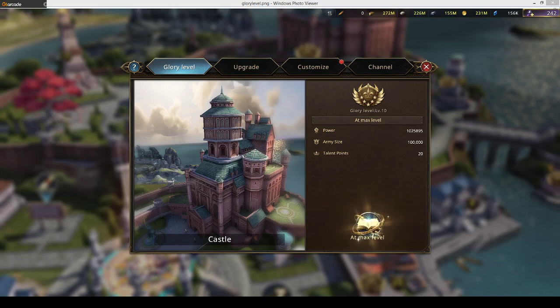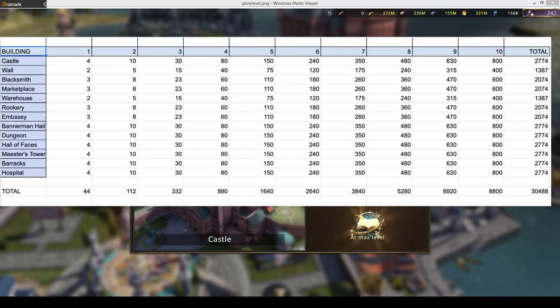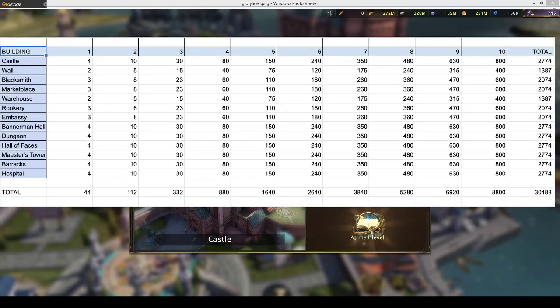Here is the full table that I got from Freeze. At level one you need four honor banners for the castle, and at level 10 you need 800. As you can see from the table, most combat buildings cost 800, and the other supporting utility buildings are usually about 600. The only exception is the marketplace, which gives total attack but requires upgrading your warehouse — so essentially marketplace costs 1000 honor banners total.